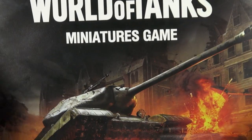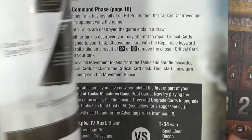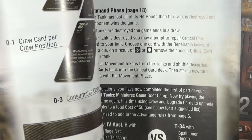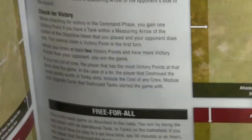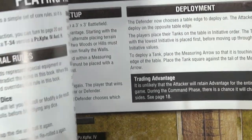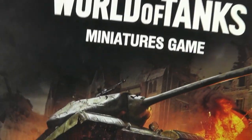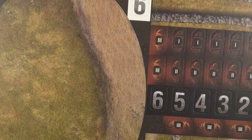You get a rulebook which is not particularly taxing — there are about 20 pages of rules and then the last few pages contain various scenarios. I will be doing a round breakdown and a let's play to go through this in detail, so keep your eye out for that.